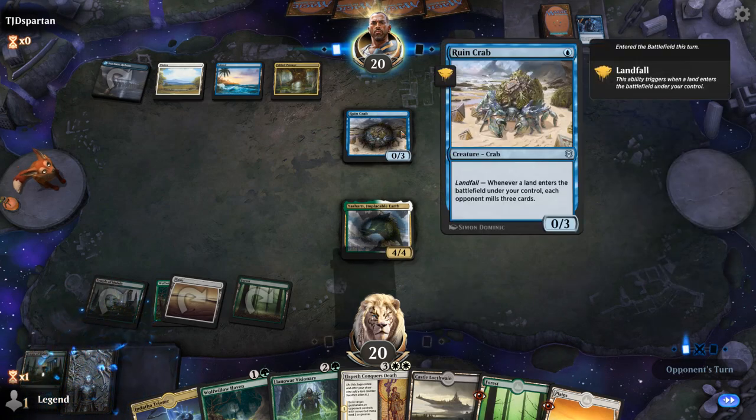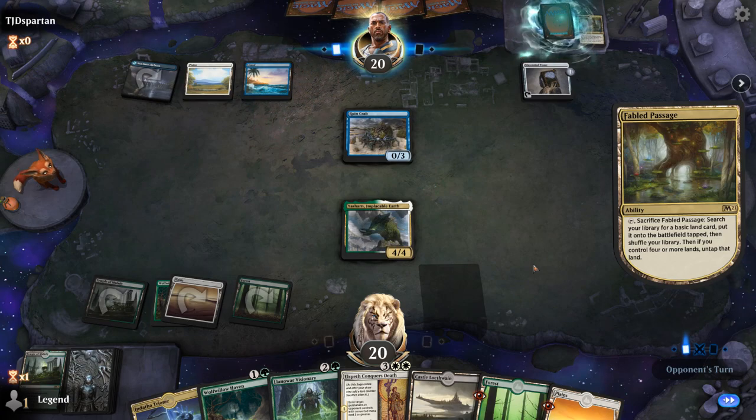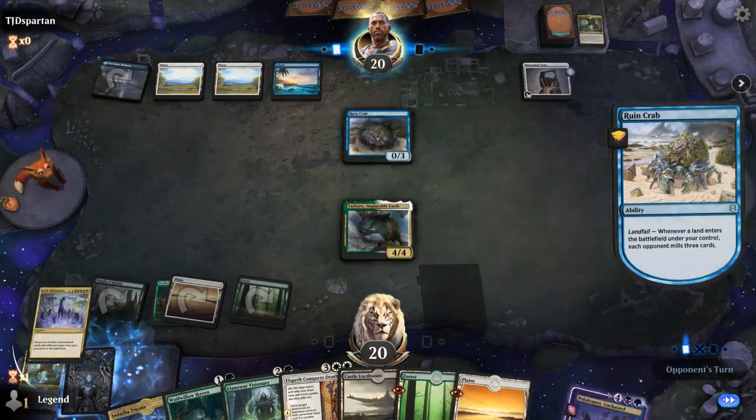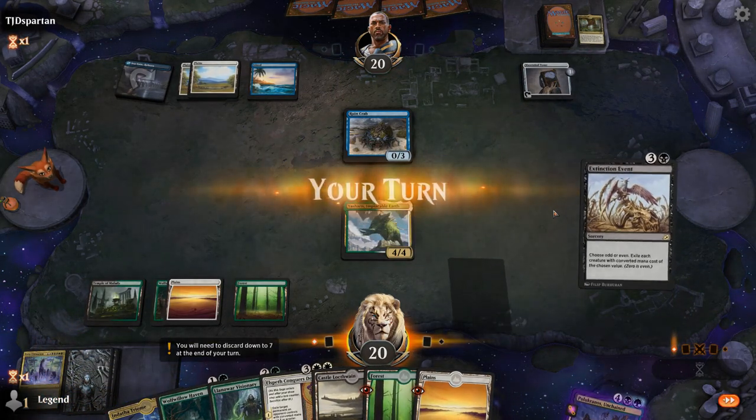Our opponent is a mill deck after all — we see Ruin Crab plus Fabled Passage, so it's gonna mill us for a bunch. And there's Polucronos in the graveyard, so a nice creature to escape out of the graveyard.